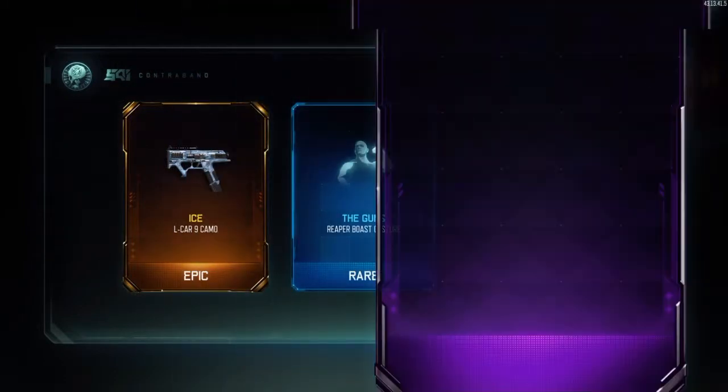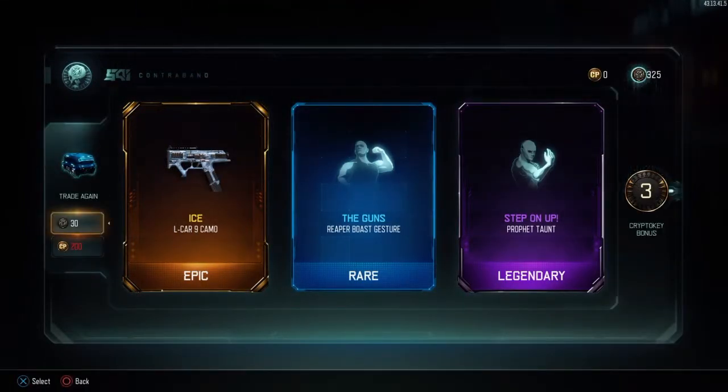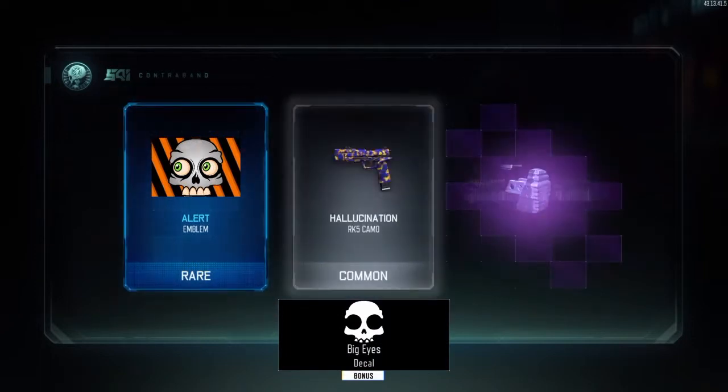We got ice for the L-CAR — let's go! And then we got a Reaper taunt and a Profit taunt. But that ice camo, man, beautiful. Here we're going to get another emblem.